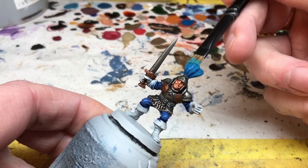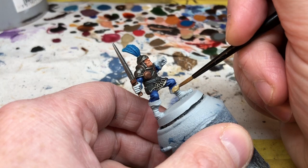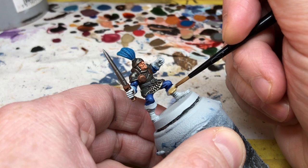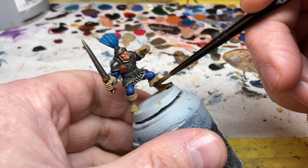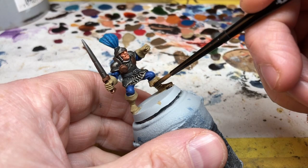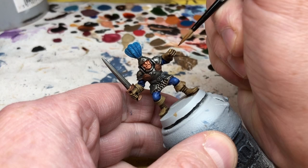Next we are moving on to the boots and gloves. Because I went so dark on the armour, I'm going for lighter colours here, so I'm putting down a base coat of Zandri Dust — two thin coats for a really smooth finish. Once this is completely dry, we switch back to Agrax Earthshade and use that for the recess shading, just being a bit careful around the blue clothing. Then we switch back to our thinned-down Zandri Dust for the final highlighting.